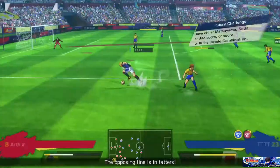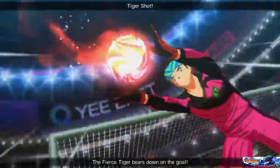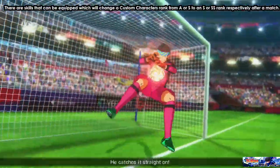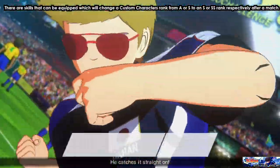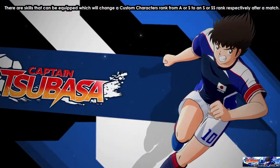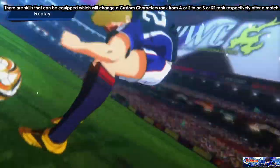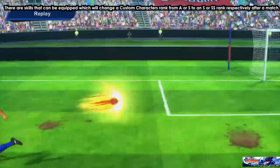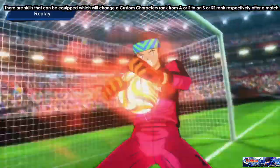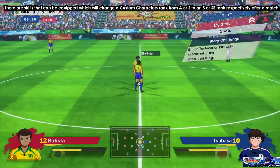There are a few things that will help you with points. First, we have skills which will help us get an S rank for the custom character even if our ranks are A or below. For the team, if we get an S it will automatically turn into an SS. You'll get these skills while playing, so make sure you have them equipped in the custom character menu.